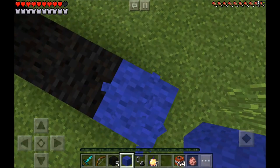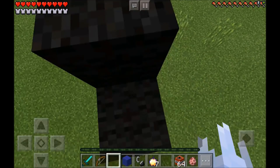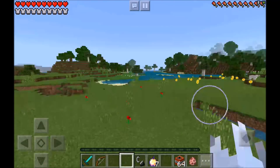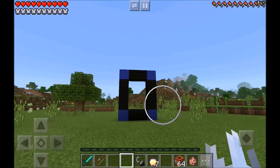Now jump on down — ow, that really hurt. Then place one, two, three black wool and then two black wool in the middle and one blue wool on the edge. Now jump on down — son of a turkey, that hurt. Now go ahead and take a look at your absolutely amazing, beautiful, epic frame.